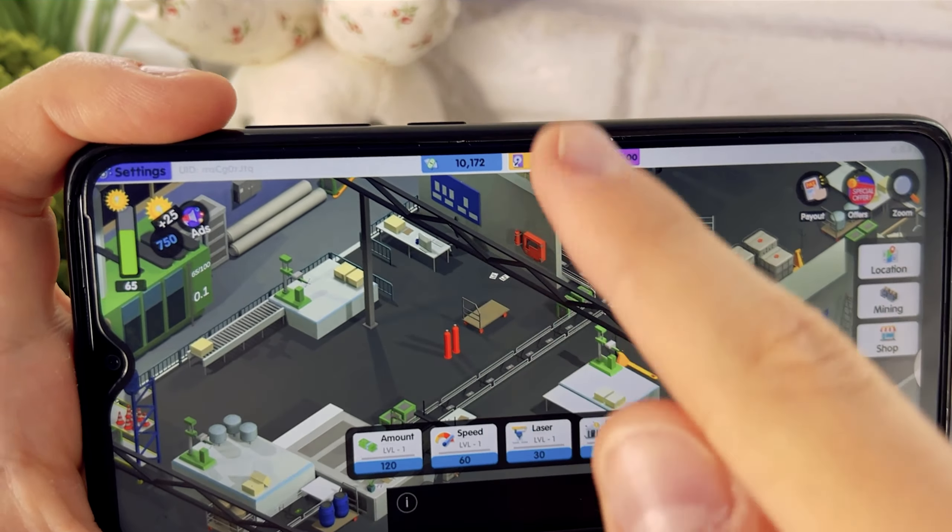An important point: your factory only works where there is energy. The maximum you can have is 100 energy. Right now I have 12 energy. Every six seconds, one energy is spent — you can see that on this big battery. Six seconds have passed and one energy is expended. To get energy, you have to watch ads. Click on this button, close the ad, and you get 25 energy every time you watch it.